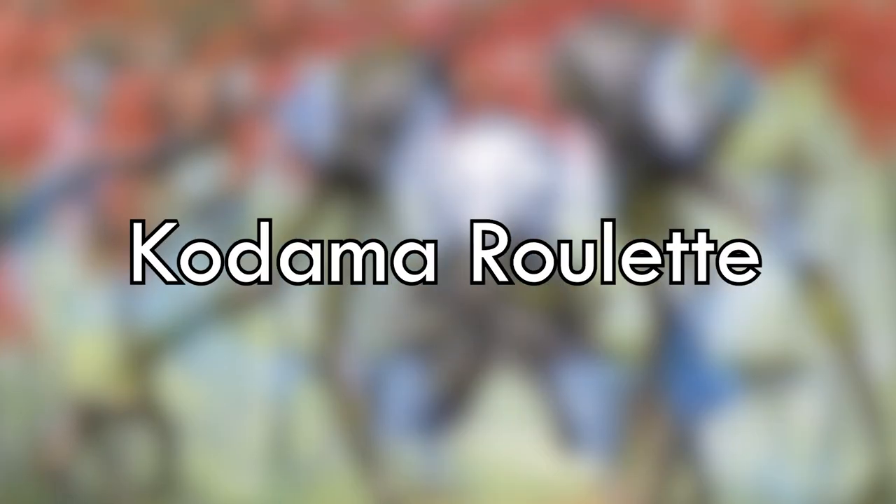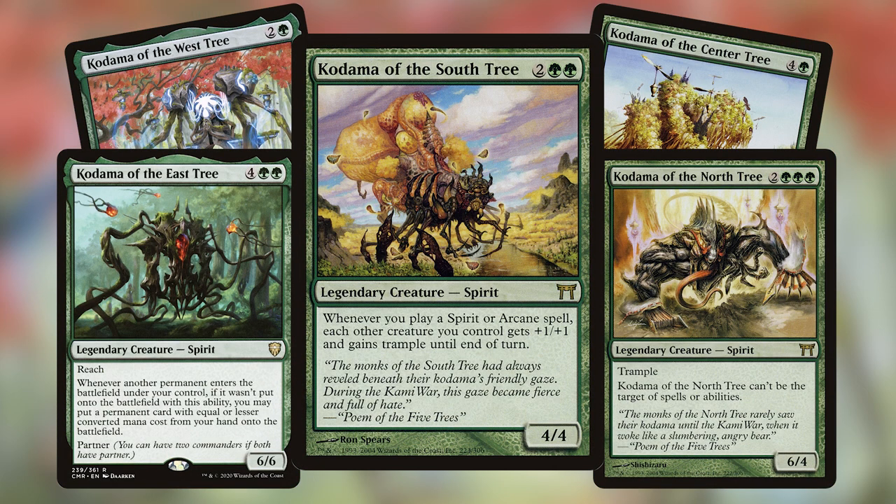The final deck is totally different — I call it Kodama Roulette. On the surface it's a Spirit Tribal deck with a bit of Arcane in there as well, but the real challenge happens before the game even begins: I randomly choose which of the five Kodamas I will have as my commander. All of the Kodamas are in the deck and I'm just choosing which one goes at the head. Obviously the deck performs best when West Kodama is at the head, but hopefully it functions well with all of the other cards since it is a Spirit Tribal deck that synergizes with the other Kodamas. This is my tribute to how much I love this cycle and its flavor.